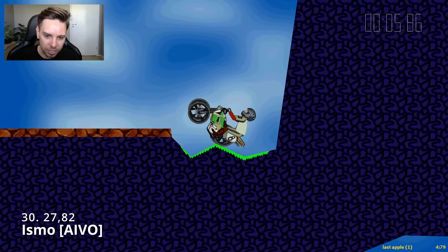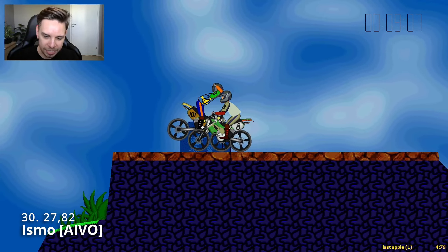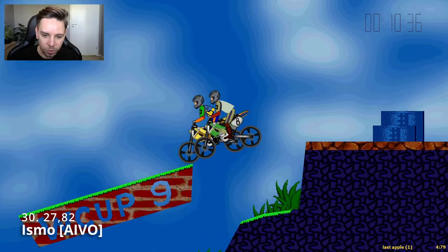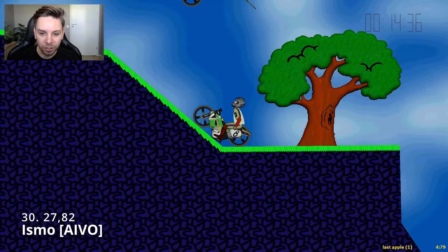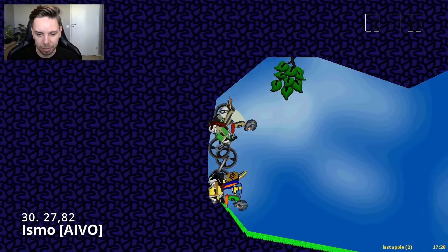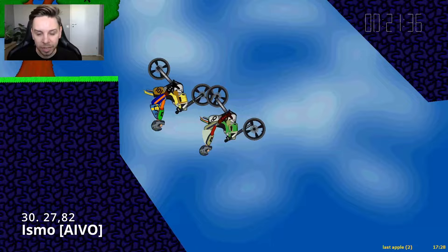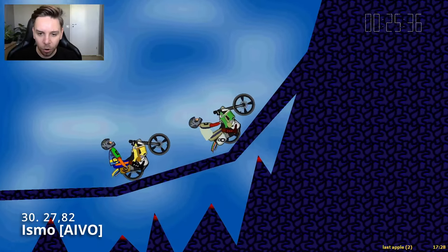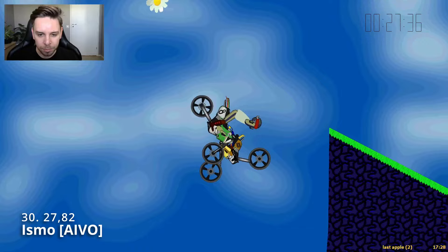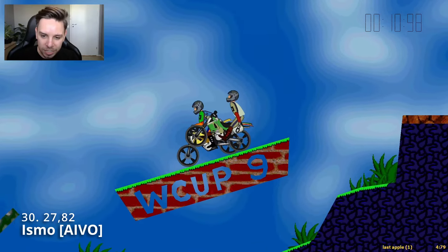Bien actually has a tiny bit faster start, maybe playing with lower FPS. But Ismo is able to keep his front wheel down a little bit lower so he doesn't have to do the turning and gassing down of the front wheel that Bien has to do. So he's gaining some speed, and Ismo goes for the bottom route — not going for the hang. They both come up, Bien goes for his bounce, but Ismo has more speed coming out of the loop, avoids the corner, and has a huge lead over Bien. But they're only a few hundredths apart.